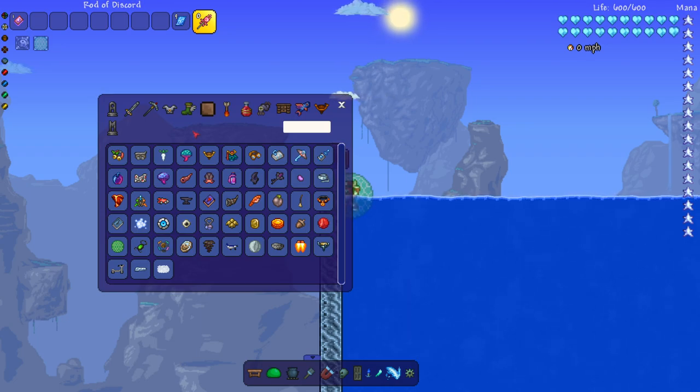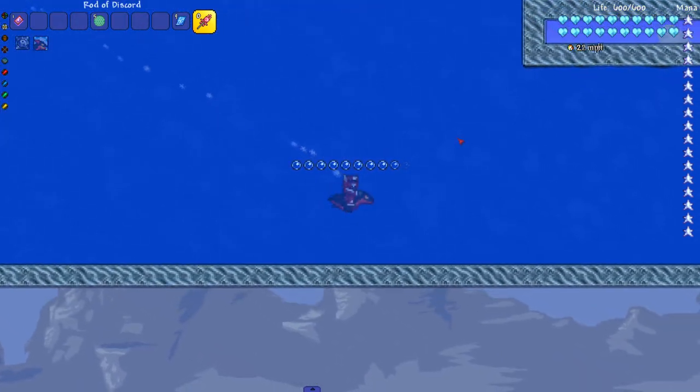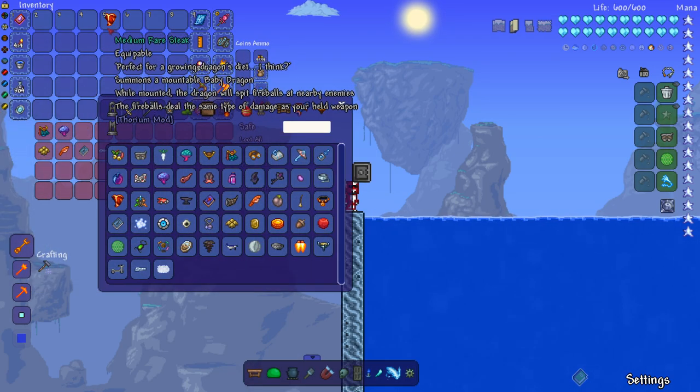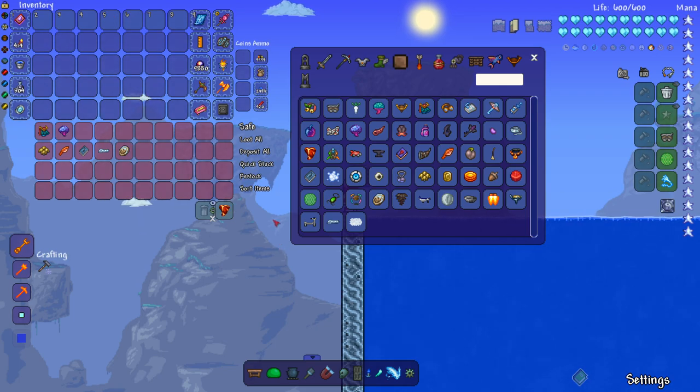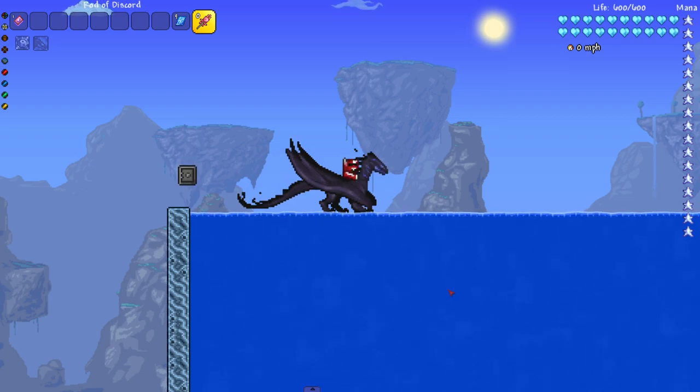Honestly, that's it for water mounts. You don't really do a lot in water in Terraria, so it's understandable there aren't many. Hopefully in the future — whether it's 1.4 or mods — more unique water mounts get added. Two of the biggest Terraria mods have gigantic water-based biomes: Thorium's Aquatic Depths and Calamity's Abyss. Thorium has some mounts for it, but I'm surprised Calamity doesn't have something like a submarine. Hope you enjoyed the video — some multiplayer content is coming soon.